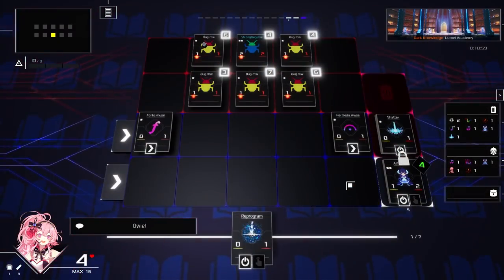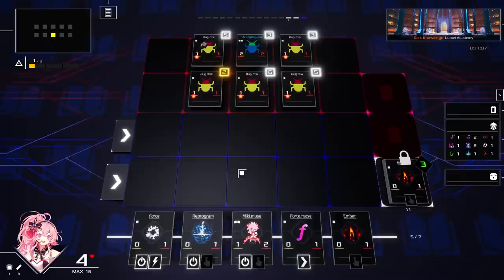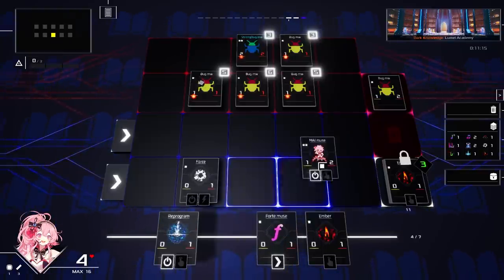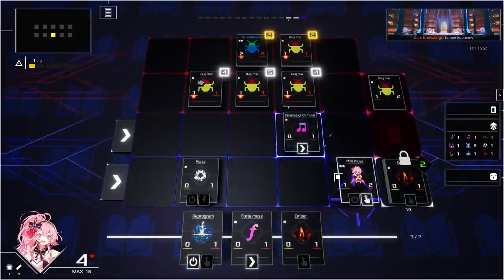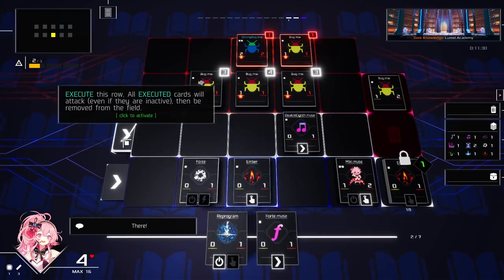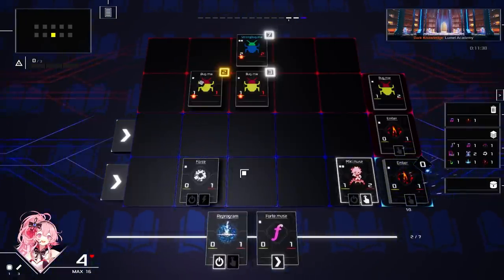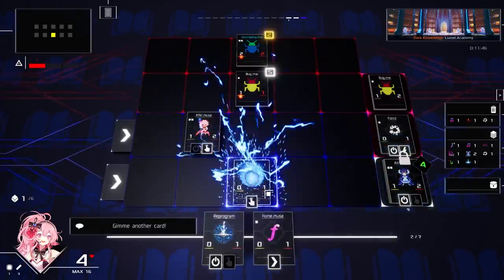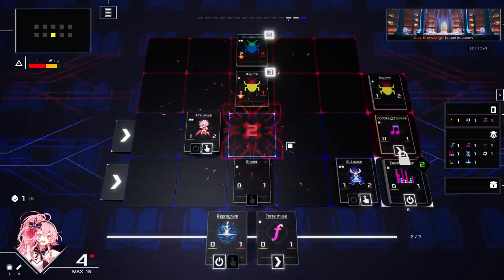If Ari hadn't taken damage it would have been okay, we might have some troubles here. You might also be suffering from deck bloat — where the cards you need might be buried, so it's better to have fewer cards so you get the ones you definitely need. Yeah, 100% correct on that one. I haven't really seen you use ember. Reprogram — ember was supposed to be a nice hand manager but for the most part I've just been using it to block attacks.